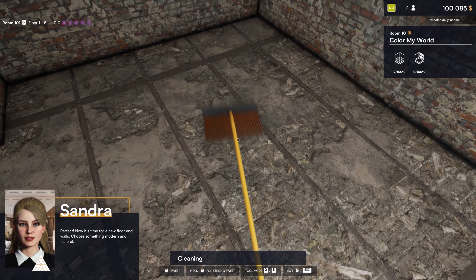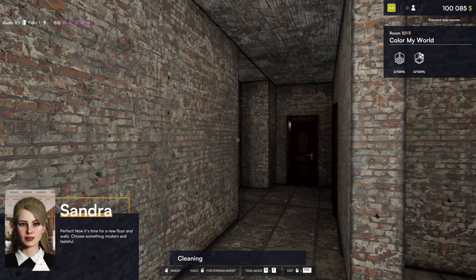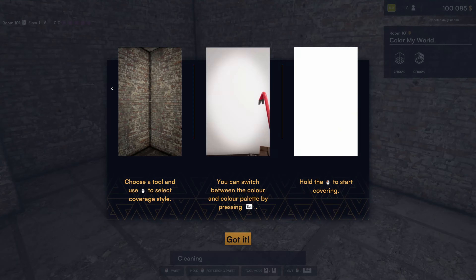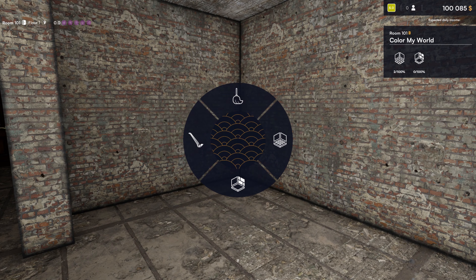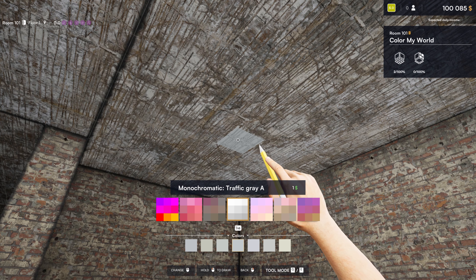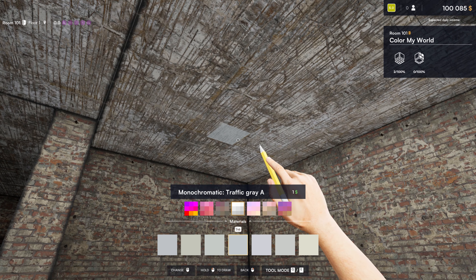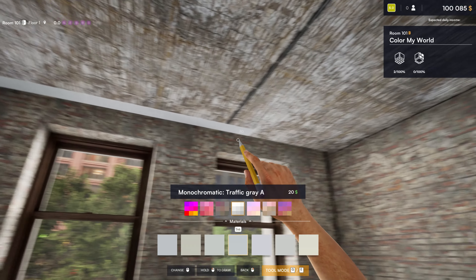Perfect. Now it's time for a new floor and walls — choose something modern and tasteful. This is where my renovating skills lack — this ought to be good. Let's go ahead and do the walls which include the ceiling. We'll go ahead and paint — probably a white ceiling. Let's stick with this color right here. This is a little bit interesting how this works.